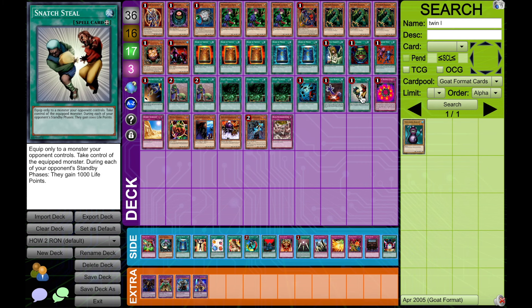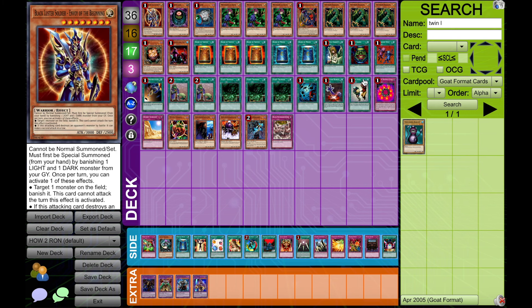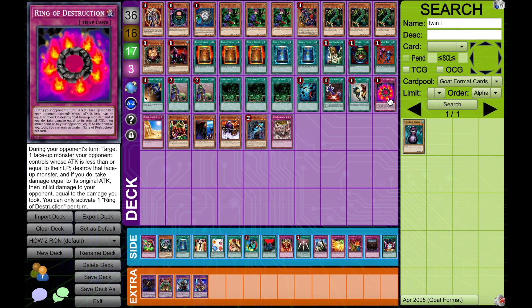Snatch Steal — no-brainer, just might win a game on its own. Ring of Destruction with BLS — that might win a game on its own, and it's also great removal.